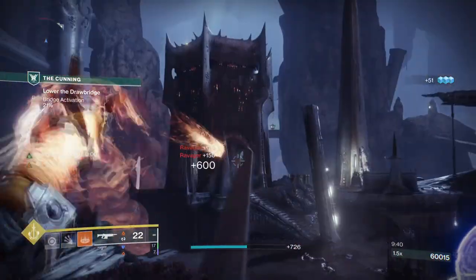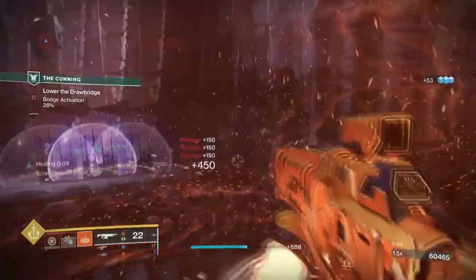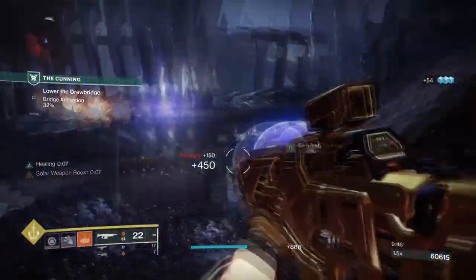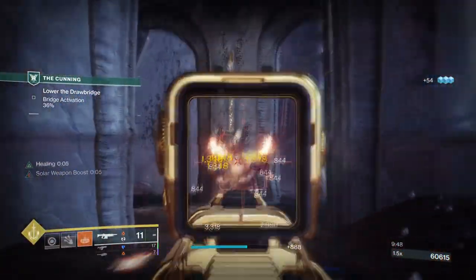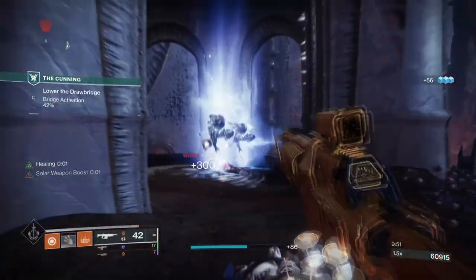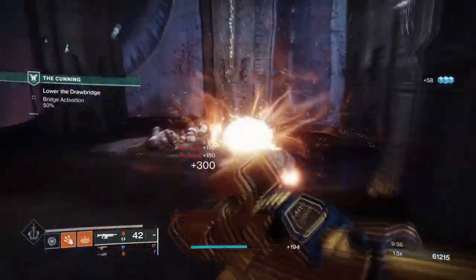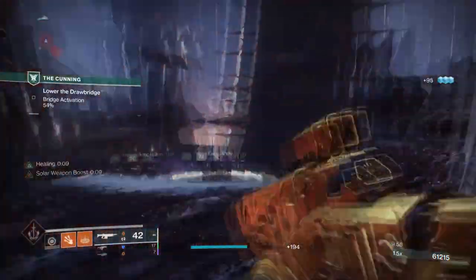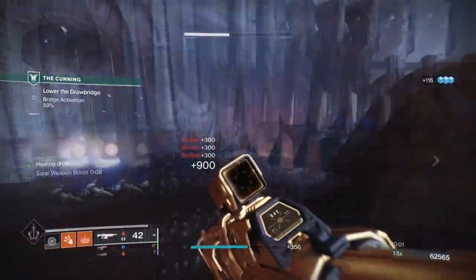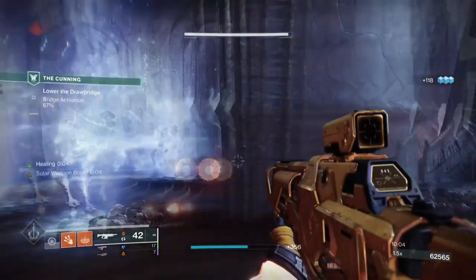I decided to add in Warmind cells to the mix as they have long been forgotten about but benefit greatly from the solar AOE effects the build can produce. We can switch mods to be more elemental wells focused or Warmind cells focused on demand, and either way nothing else will need to change. This is great as come Solar 3.0 we can use this foundation to easily create multiple setups for different environments, and no matter what weapons or mods are used, the main basis of the setup will stay the same.